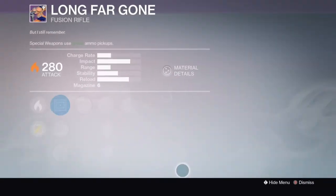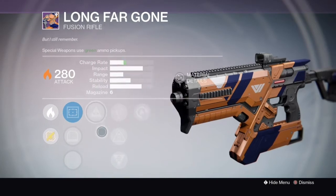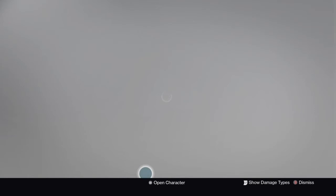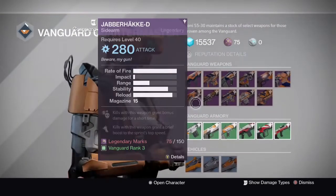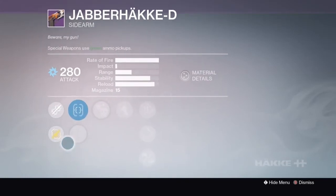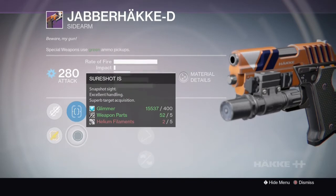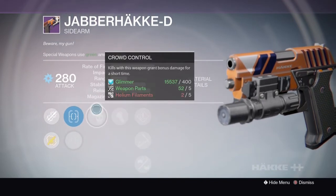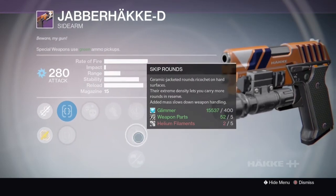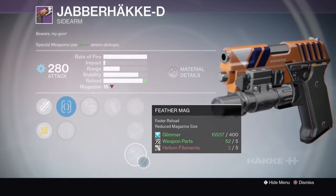The Longfar Gone is a basic Fusion Rifle — you can do better, not even going to explain it. It has Hip Fire, Enhanced Battery, Accelerated Coils — I always go with Accelerated Coils. Then you've got the Jabberhockey D Sidearm — this is a good sidearm. Quick Draw, Sure Shot, Crowd Control, which is awesome. Battle Runner, Speed Reload, and Skip Rounds. I don't see how Skip Rounds are going to really do much, but it is what it is.